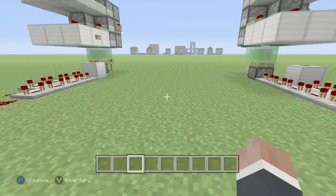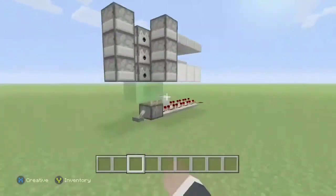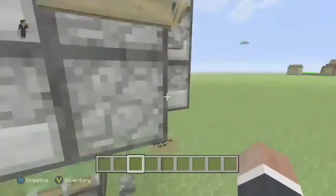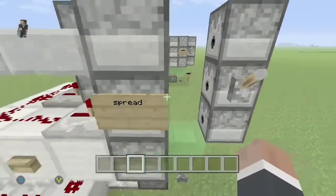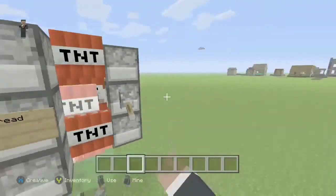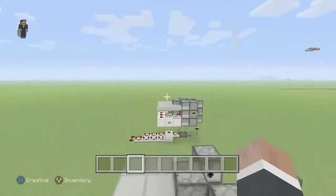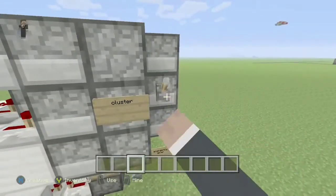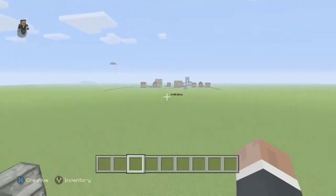I'm gonna show you how to build the shotgun TNT cannons. There's two versions: there's the cluster one and then there's the spread shot one. The spread shot shoots more like a spread, and the cluster one shoots more like a clumped cluster. Let's begin.